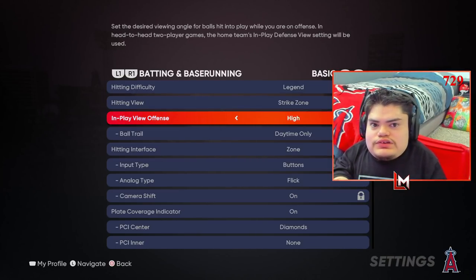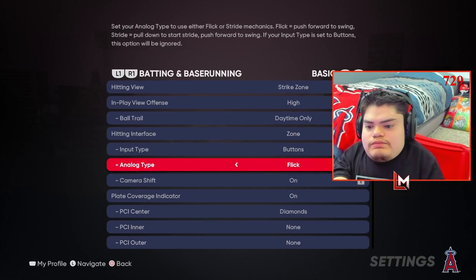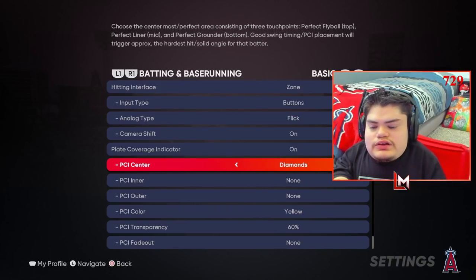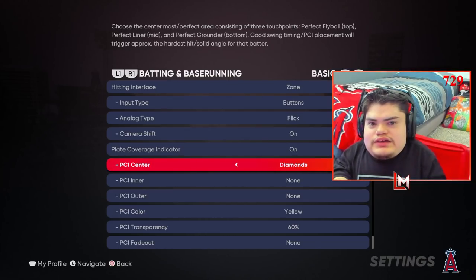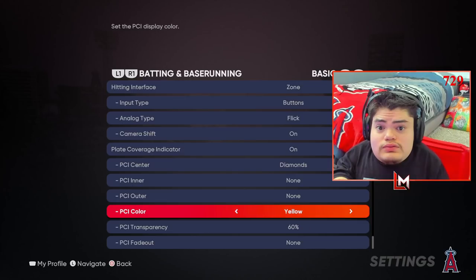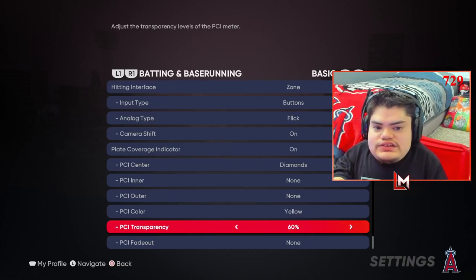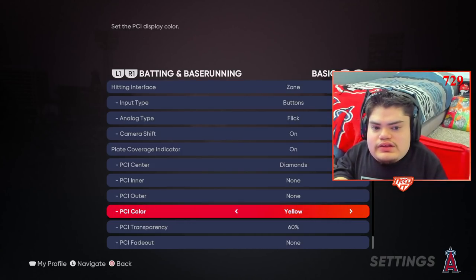In Playview Offense — this is just something I've used forever — I know exactly where the ball is being hit, if it's going to be caught, into the gap, or gone. It gives a good view of the field while you're playing. We're using Zone hitting, using the left analog to aim the PCI, and pressing X. As far as our PCI, we use Diamonds — just Diamonds. I messed around with Wedge in the past, but this year I found more success rocking just regular Diamonds. PCI transparency at 60%. I don't like it too bright or too dark — 60% is a good medium. I can still see the ball and see what I'm trying to do.